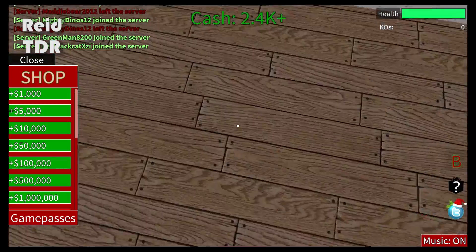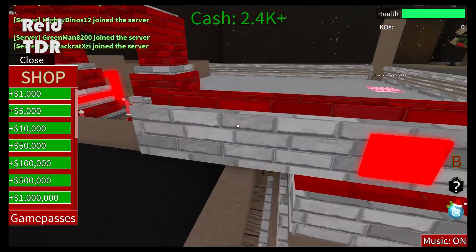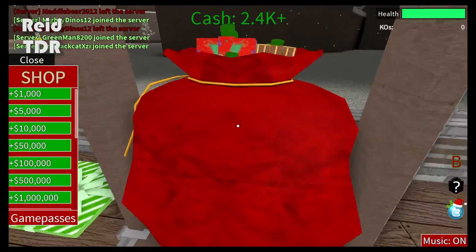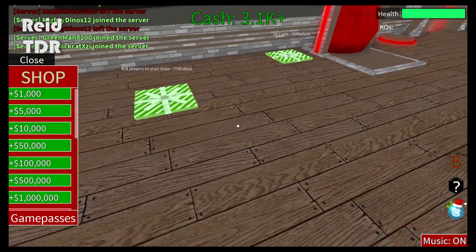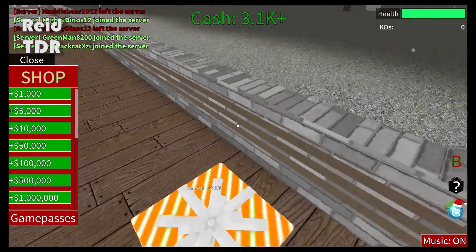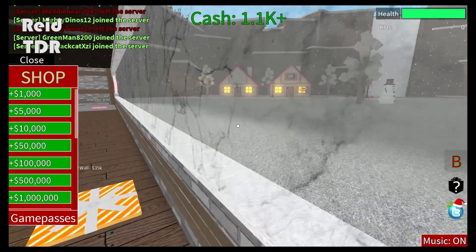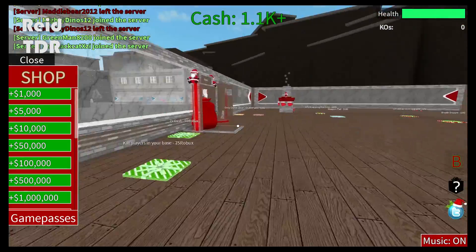Do you want to build the wall a little higher so people can't jump in? That might be nice. It's only a thousand and you've got three thousand. Oh it's two thousand to build the wall higher. Good — but now nobody can come in, so that's good right? Yep, except through the door, which is also good — they can come in and out the door.